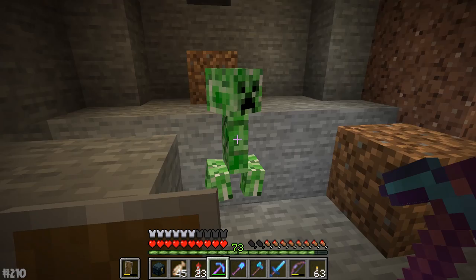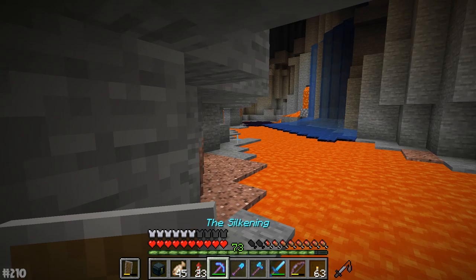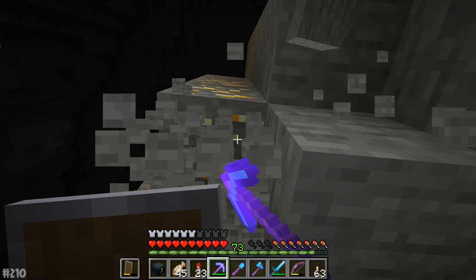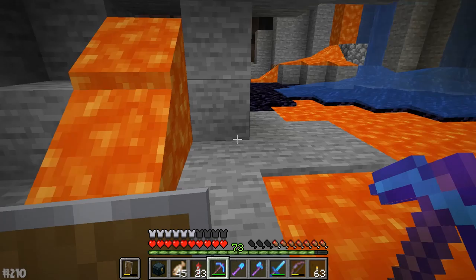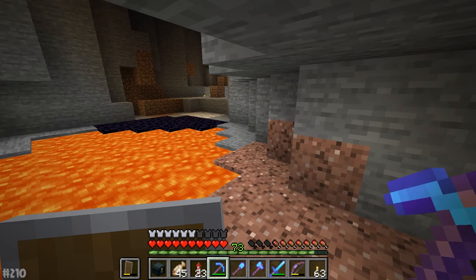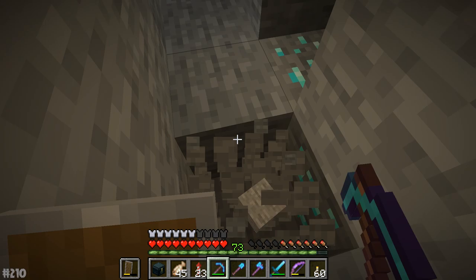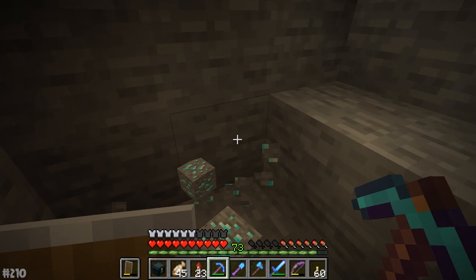It's always a bit of a nasty sound when you hear lava nearby, especially when you're below lava level. We come across a proper ravine — I guess that's pretty cool. It appears to be a double ravine as well. I'm going to say a big fat no to that — I don't want to deal with mobs today. And there you go — always mine up ores! You never know what might be connected to it. Oh god, it's an ape vein as well! Ha ha! That's pretty beautiful, isn't it guys?